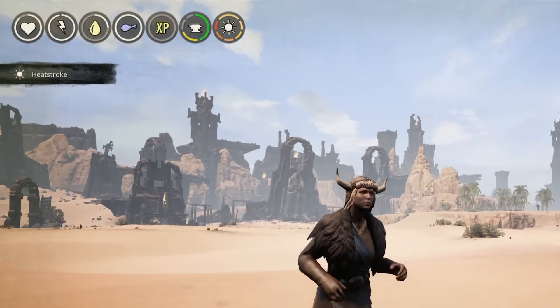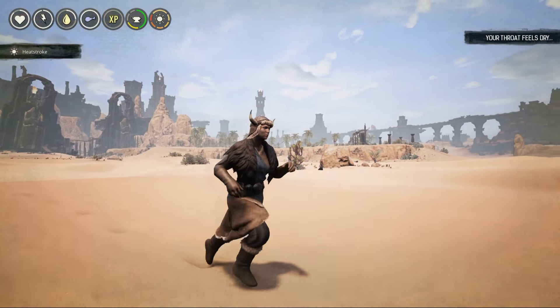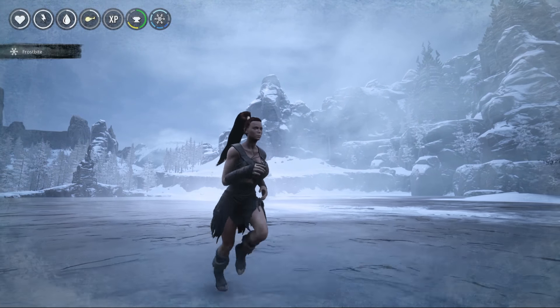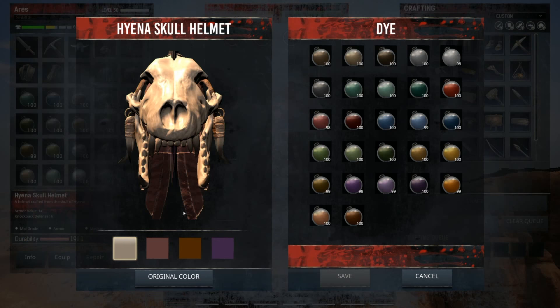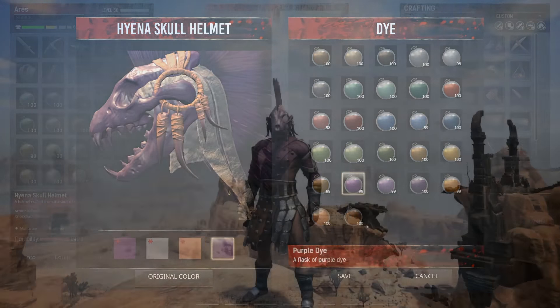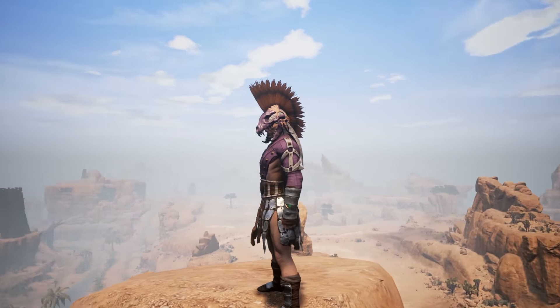Conan Exiles is a survival game, and with the addition of the temperature system, we've upped the survival component. This means that in order to survive in the harsh landscapes of Conan Exiles, you're really going to need to think about what you eat, what you drink, and how you dress. We've also added the dyeing system, which allows you to customize your armors and clothing with the colors of your clan.